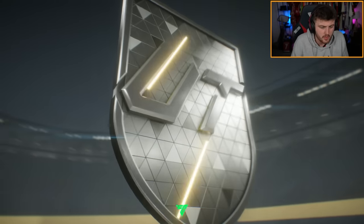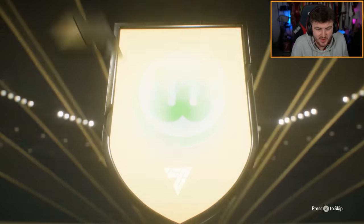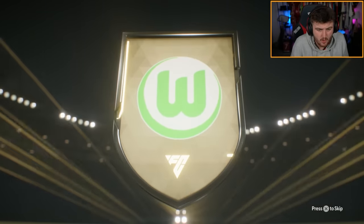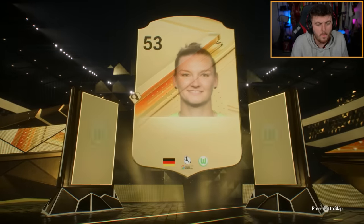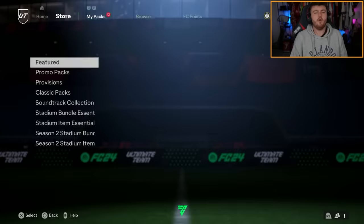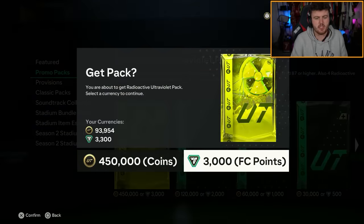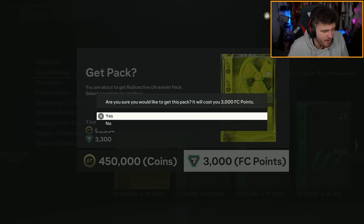Can we get ourselves a cheeky little yellow card? Our radioactive card is not in our horizon in these packs. We do get ourselves another walkout though — pop. Not terrible. What else we got in there? Smalling and Hubenavs. Radioactive ultraviolet pack now — 450k or 3,000 FC points. Help me get a radioactive card, please.